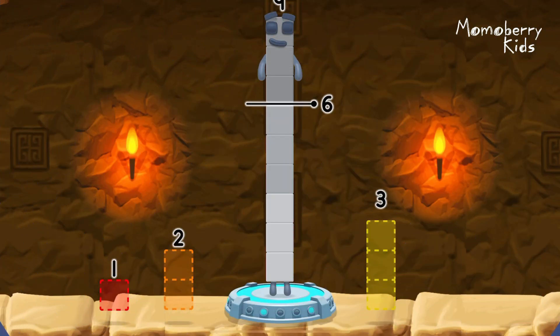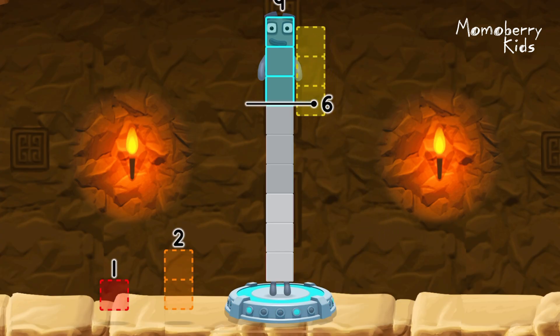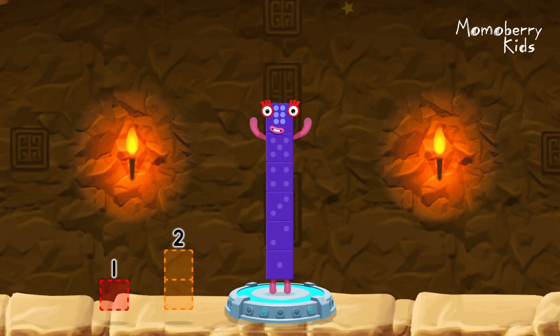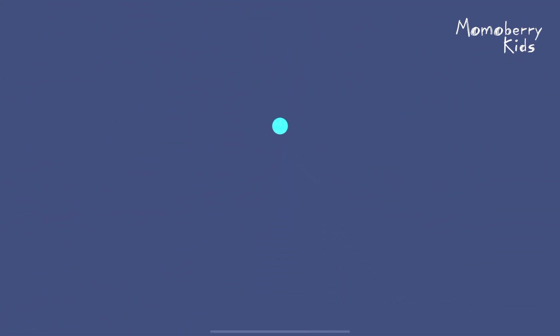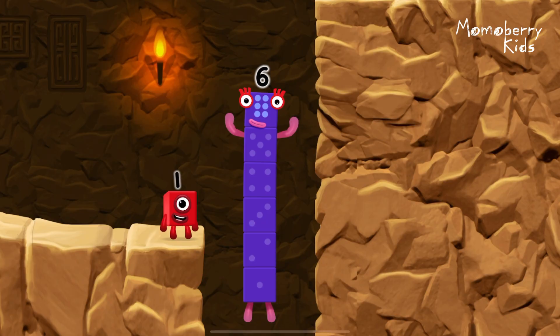Take number blocks away from nine to leave six. Three. You cracked it. Nine minus three equals six. I am six in the mix.